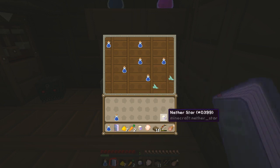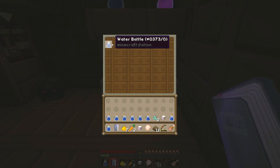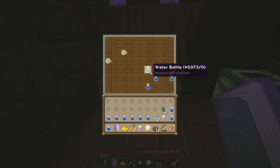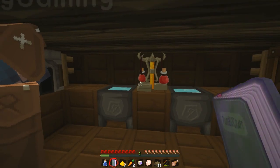Prismarine shard. Another star. What are we looking for again? Taking the water bottles. Fire resistance potion — we've got to... Spider eyes, we need those. Have we got to make this potion, do you think?